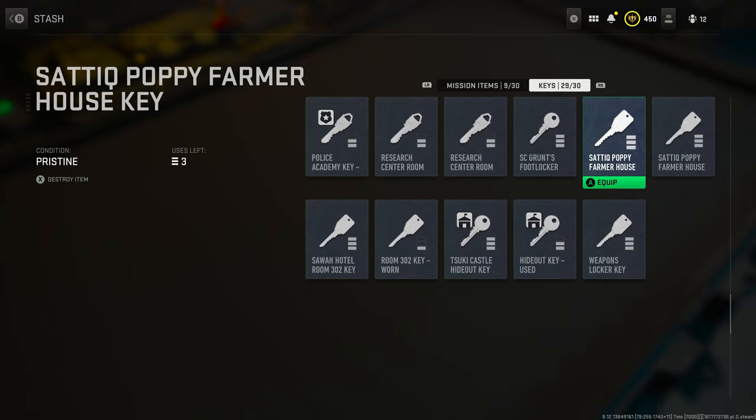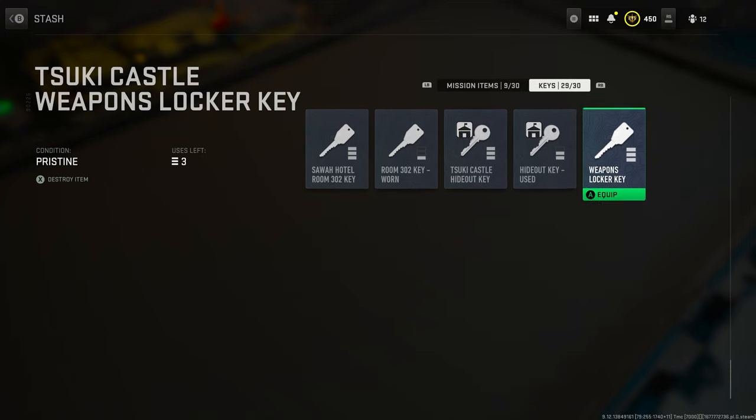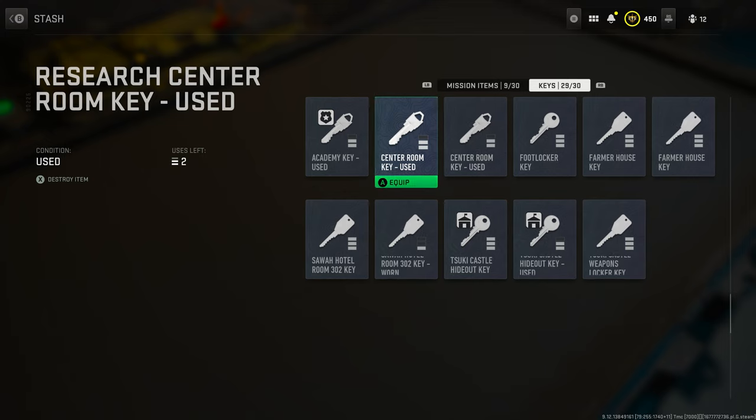There's another key we picked up recently that guarantees you GPUs — the Tuscan castle weapon locker key. This one lets you open a weapon locker inside the castle that pretty much guarantees a GPU. We have a video showing exactly where the locker room is and how to get the GPU. This key is especially valuable because there is a mission that requires you to exfil with five or six GPUs, and having this key will help you get that done fast.